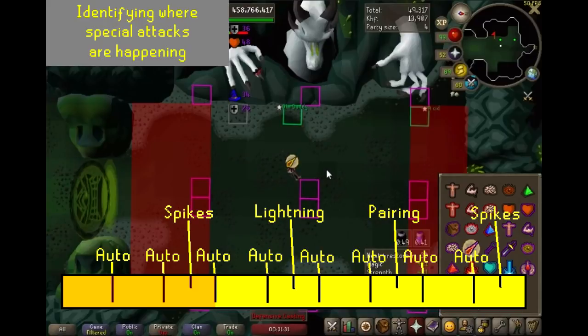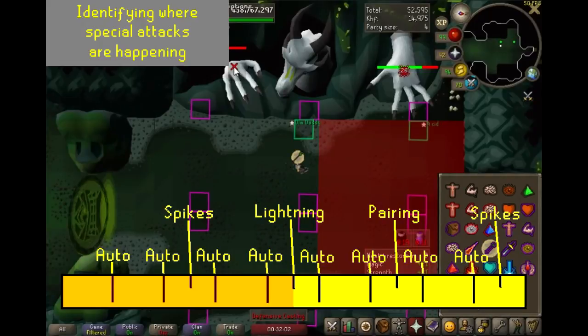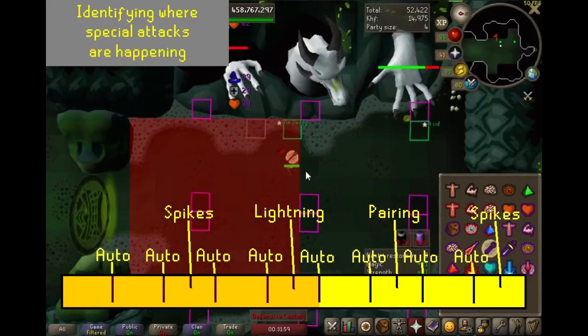Now remember, since the Auto did not happen on melee, it's going to happen right here. Auto, special. Then you turn it to the left, blank auto. Back to melee, auto, and the special. Now this reset it, just like it did on the other one.